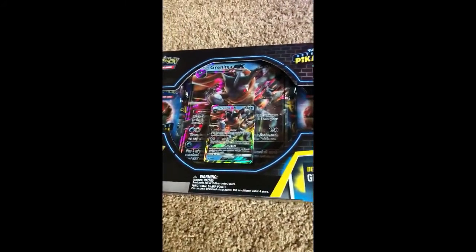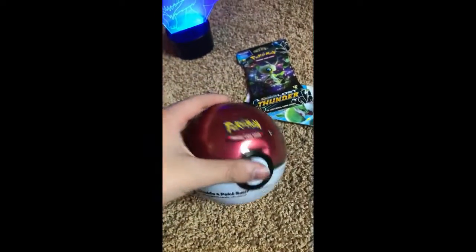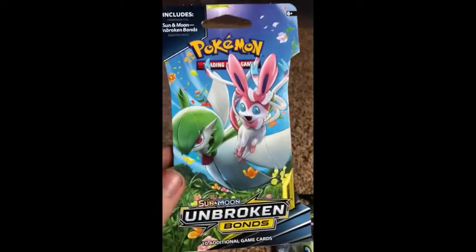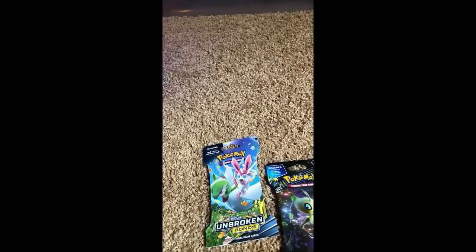So we got the Greninja Detective Pikachu case, which will be awesome. We got the Pokeball, which has cards inside of it — I have not opened it yet. And then we have two Pokemon packs: Lost Thunder, Sun and Moon, and Unbroken Bonds. Should be really good. Let's get right into this.